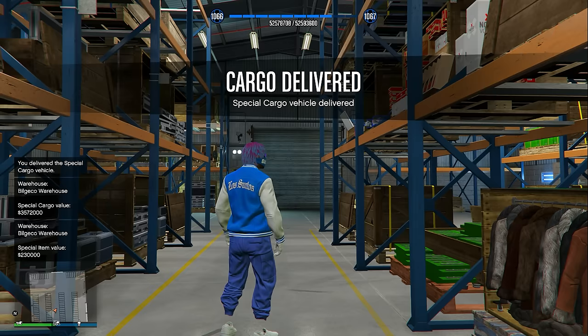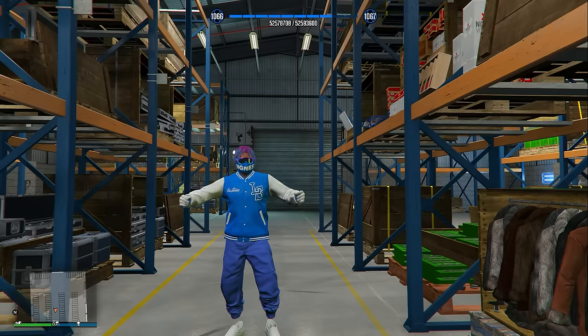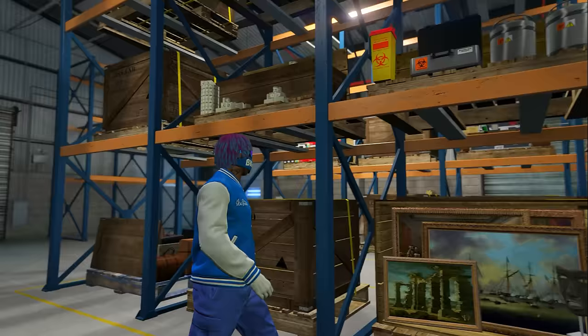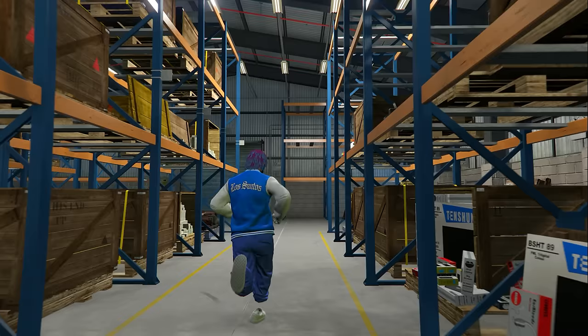Once you deliver that one vehicle over to the warehouse, you've delivered all three crates. That is literally how this business works — you buy crates, deliver them to your warehouse, and once your warehouse is completely full or whenever you're ready to sell, you can sell all the crates for a whole bunch of money. Keep in mind it will take a few hours of grinding to get the warehouse completely full.